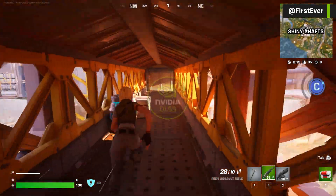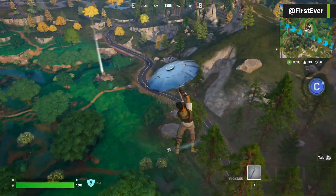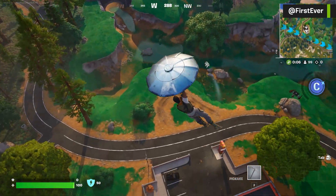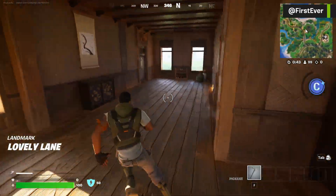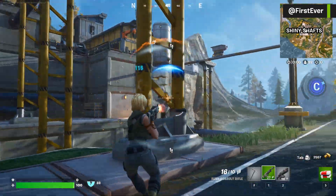Fortnite supports NVIDIA DLSS, which helps the performance, but it still lacks native frame generation. Thankfully, this is where smooth motion comes in. Unlike traditional frame generation, smooth motion works directly from the driver level, meaning it can inject frames even in titles that weren't designed for it.